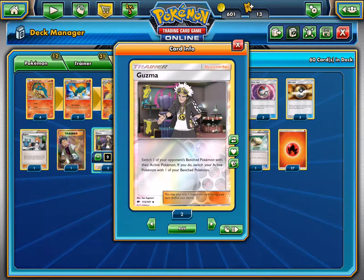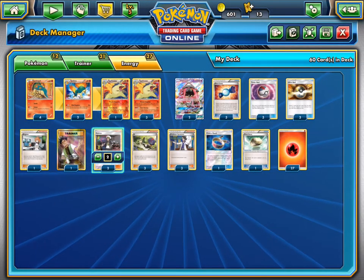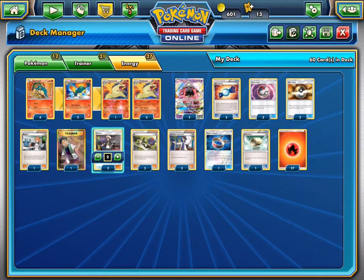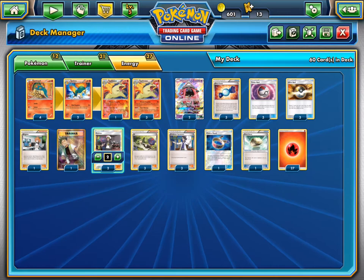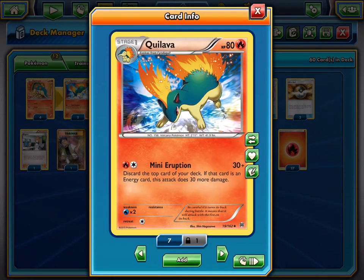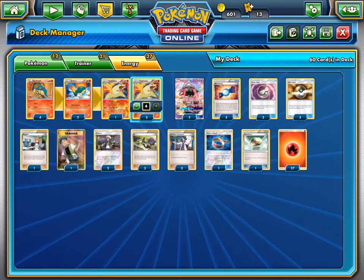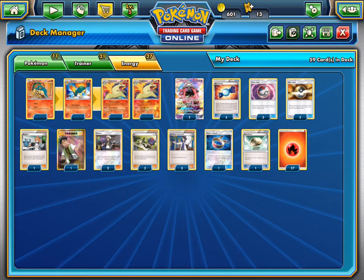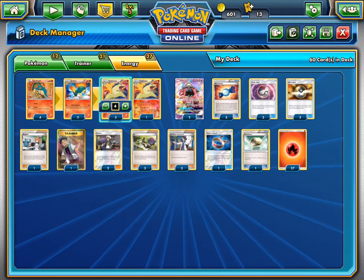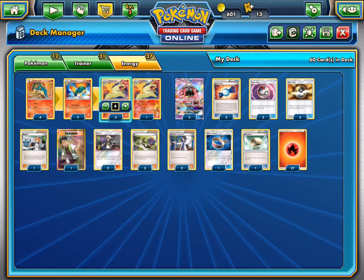The only other support we play is Guzma, for that gusting ability, and it can be grabbed with Lele. We run 1 Float Stone — this could be taken out because everything has a 1 retreat cost except for Typhlosion. But you want Typhlosion in the active most of the time. We also run 3 Timer Balls to get evolutions and 3 Ultra Balls to grab Lele or Cyndaquils.